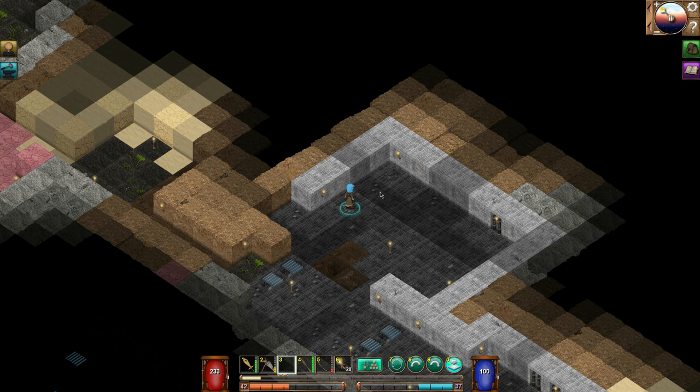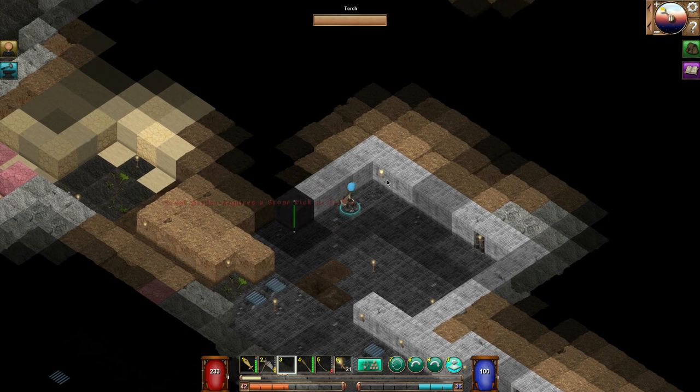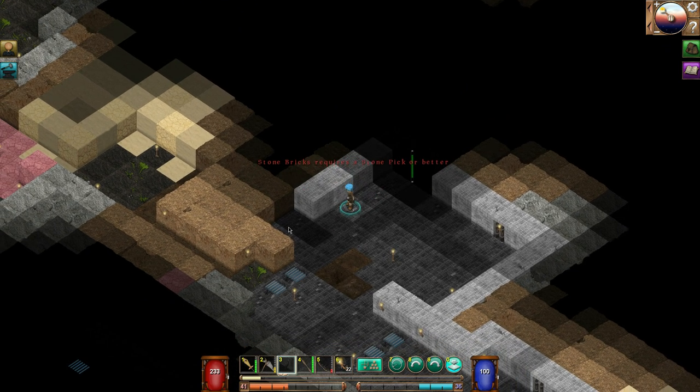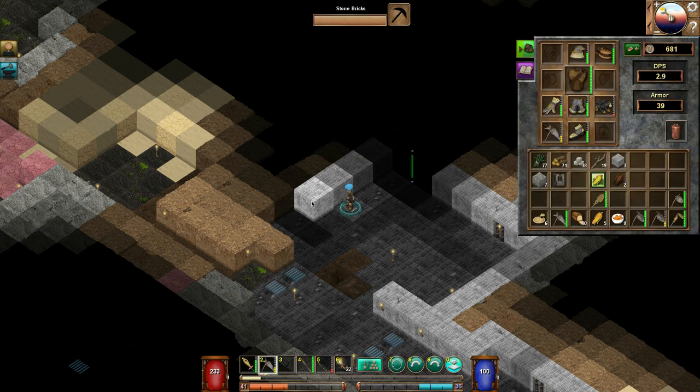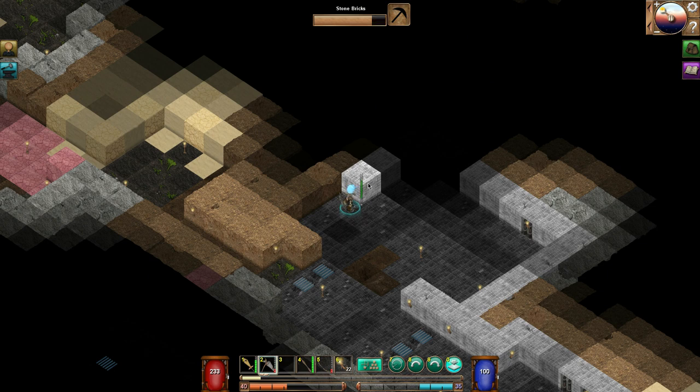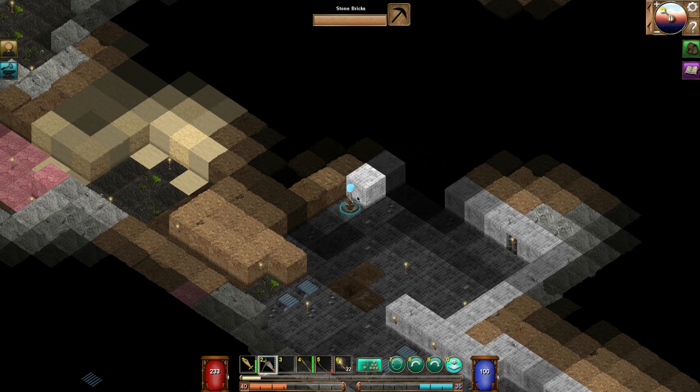We need to harvest all this stuff. Let's grab these torches — I'll have to replace them on the ground, of course the ones on the walls we can take off. Let's do some more digging. I don't have a copper pickaxe yet, that's another thing I want to make. I'll carry on mining and come back when I've got something.